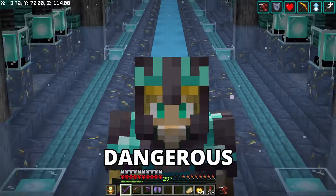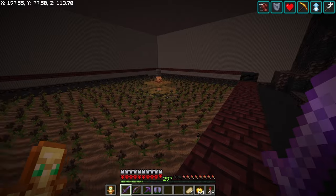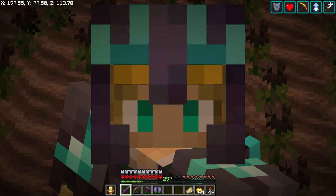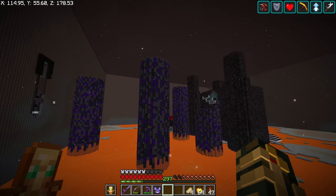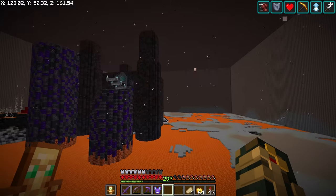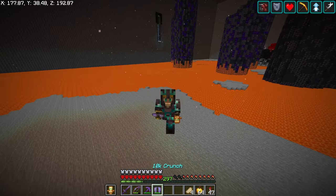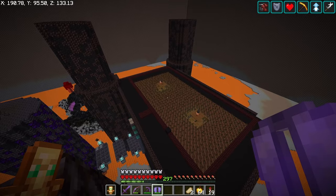It's time to take on Minecraft's most dangerous farm. We're going to be rebuilding our wither skeleton farm from the ground up, but we've got some things to do first. One of those things is I need to destroy everything inside this entire perimeter, and that includes getting rid of all the slabs on the ground and the lava.